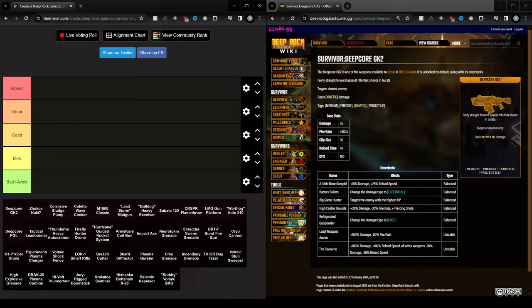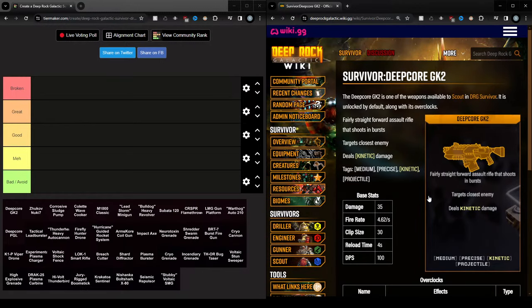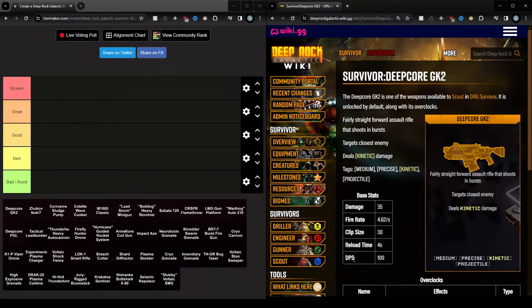I think you should be able to see everything. I have the tier list here and I also opened the Deep Rock Galactic Survivor Wiki, because the tier list doesn't even have pictures — just the names. It might be easier to look at the images of the weapons as well. And there are the overclocks here, which might be interesting to talk about sometimes. Having this side by side seems like a good idea. Let's get started, and this is the first weapon — the Deep Core GK2.